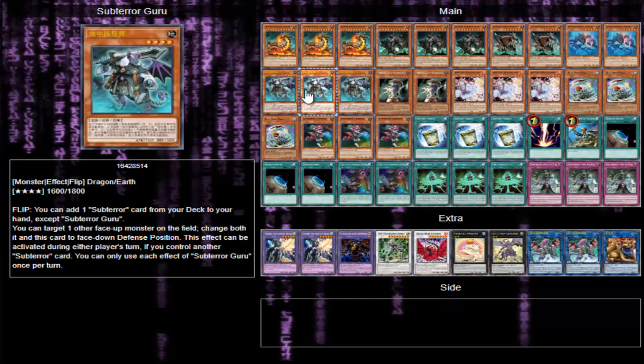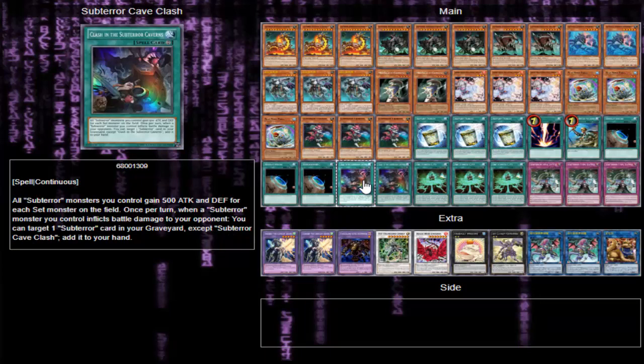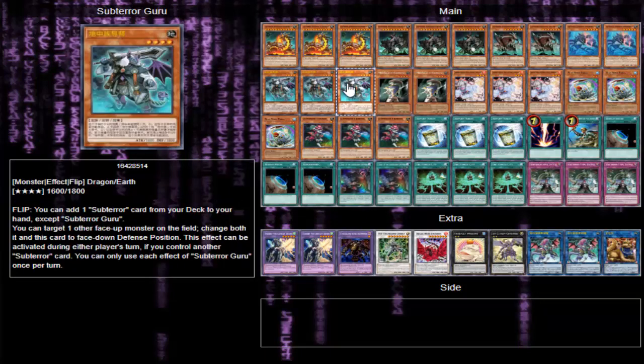Three Guru — when it's flipped you can add a Subterror monster from your deck to your hand, so it is a searcher. On top of that, you can target another monster on the field and change both it and this card to face down defense position, and it can be activated during either player's turn if you control another Subterror card. So if you have Subterror Cave Clash, you can use Guru to set itself and their card on their turn and just make things really annoying.